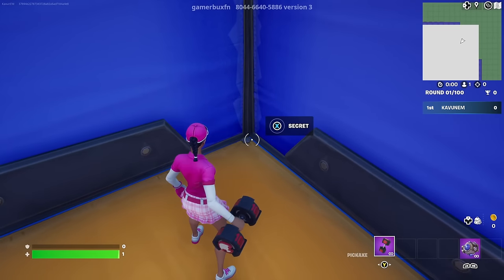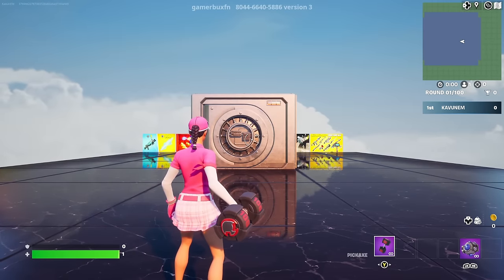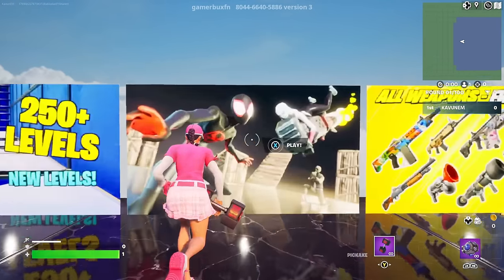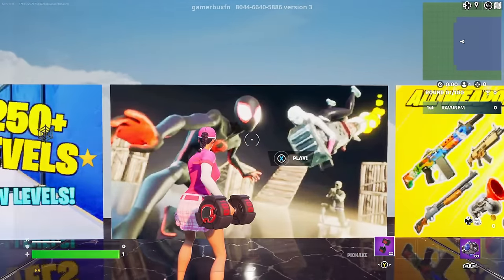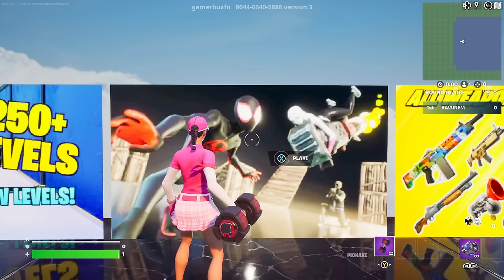Come over here to this corner and just do any one of your emotes. Once you do an emote, a secret button is going to appear right there on the corner. Interact with it just like that — it's going to teleport you over here. Once you get teleported, run to your right side and interact with this second image on the right side. Make sure to put the game mode on private and click select from here.